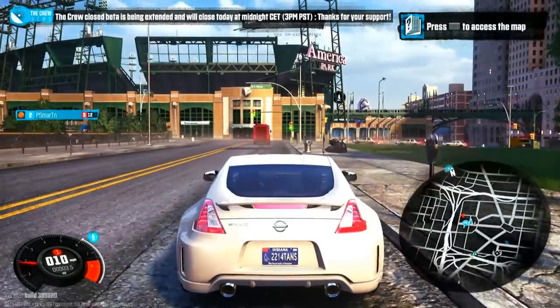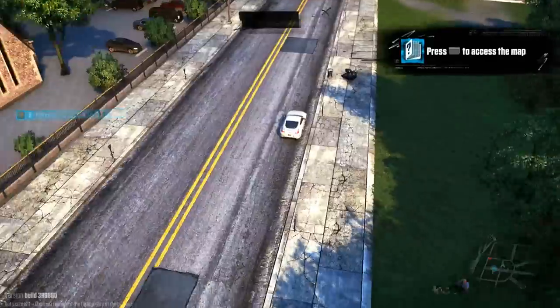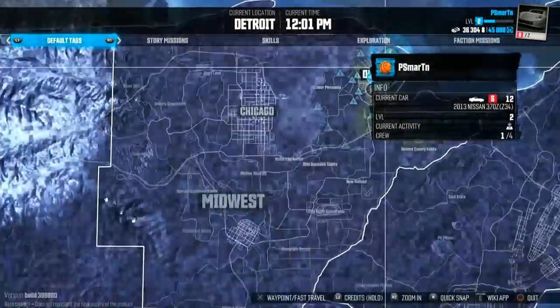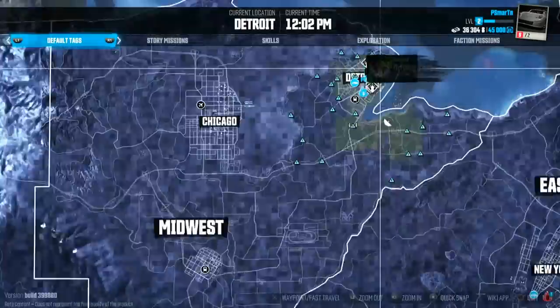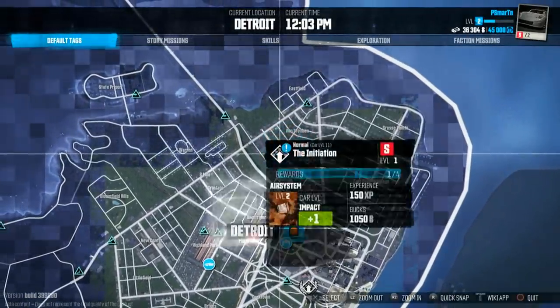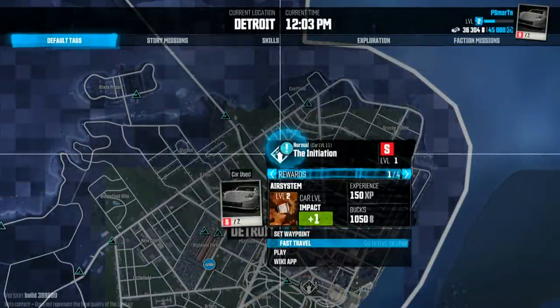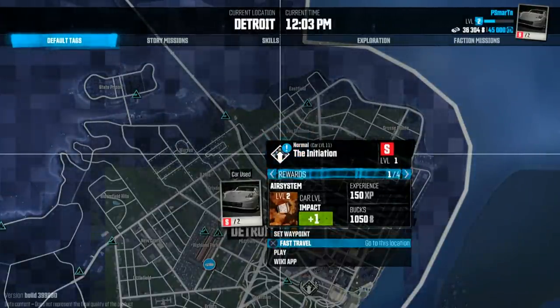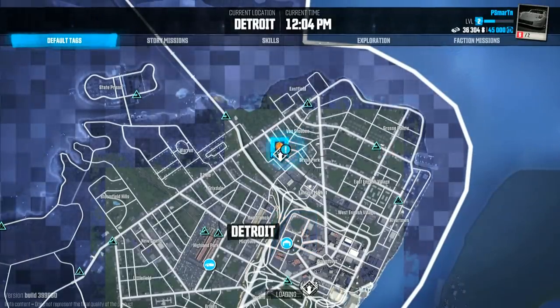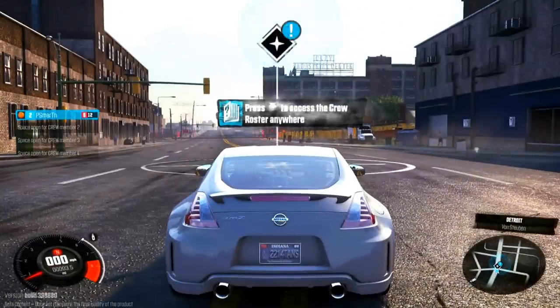The first mission's on your map. We'll go ahead and mark that as our waypoint and zoom out. This is awesome so far — the initiation. Should we just go ahead and fast travel? Let's just get there right away and see how the fast traveling works. Boom, we're already here.